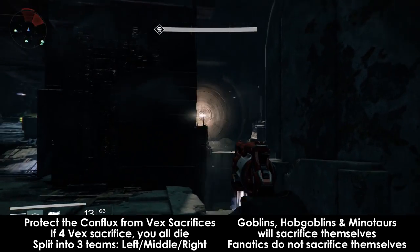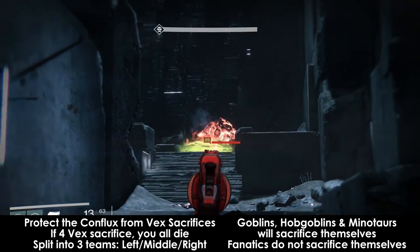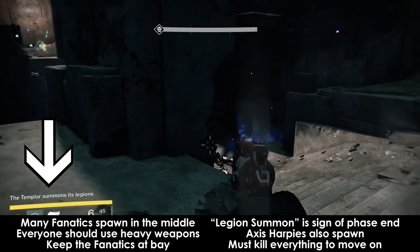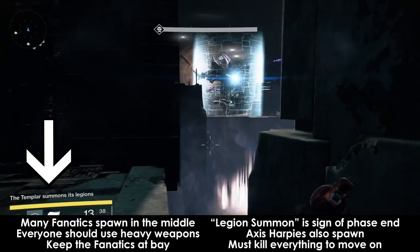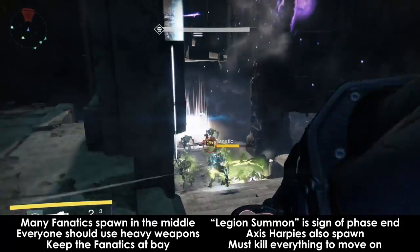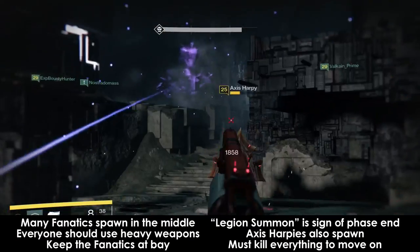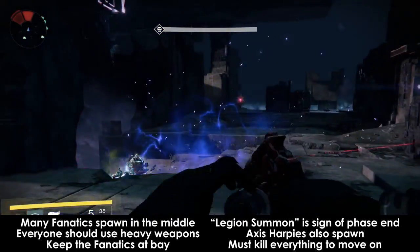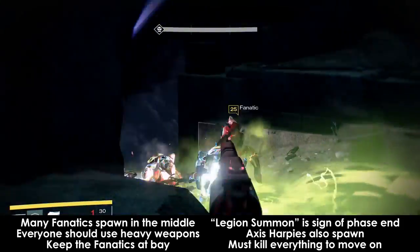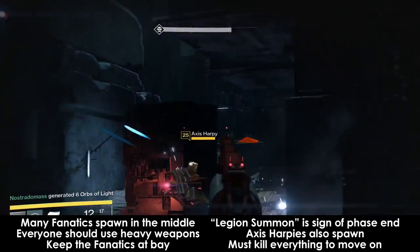One thing to worry about is that the Vex can teleport very long distances and sometimes spawn near the conflux, so it's possible for them to blink straight to the conflux and sacrifice themselves. Keep an eye on your radar. When the Templar summons its legions, this is when the fanatics show up in great numbers along with Axis harpies. Fanatics spawn in the middle and people should focus their attention on the middle using rockets and ranged supers like Nova Bomb. Do your best to keep them contained, because if one gets close to you it'll explode and you'll likely get marked. The harpies spawn from the other doors and should be focused whenever possible. When the Templar summons in this fashion, it means the start of the next phase is coming. As soon as the harpies and fanatics are all dead, you will start Phase 2.